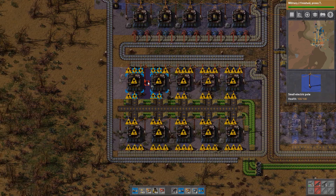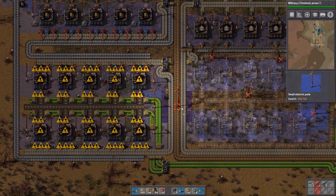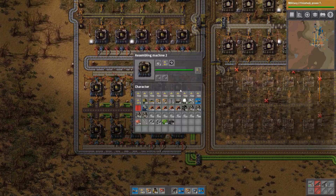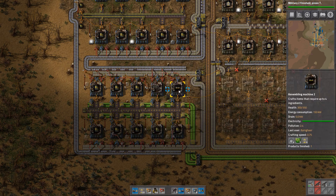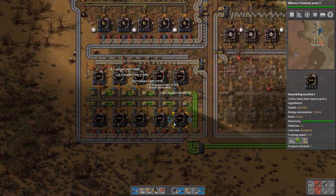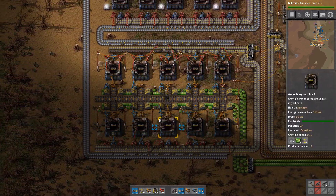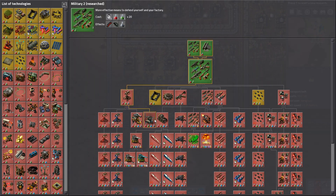So we're going to continue hooking this up like so. Of course we need them to have power in the center there. But we need to make something else — we need to make the splitters. Because right now they're still outputting some underground belts. Look at this, man — it's working so fast and it's working perfectly. Oh, this is such a cool setup.